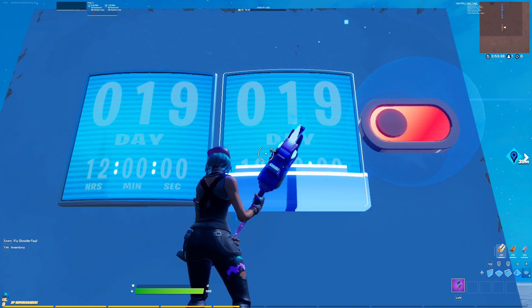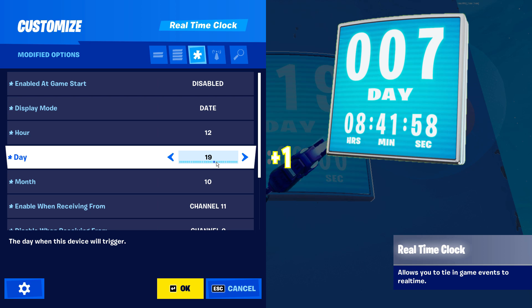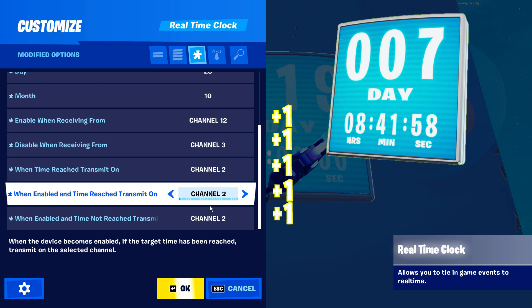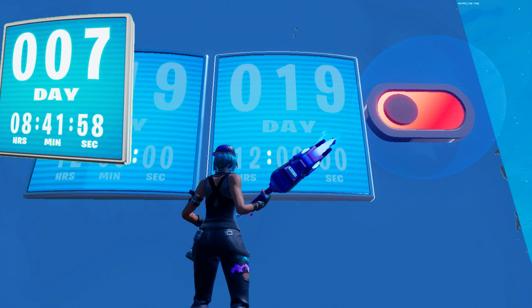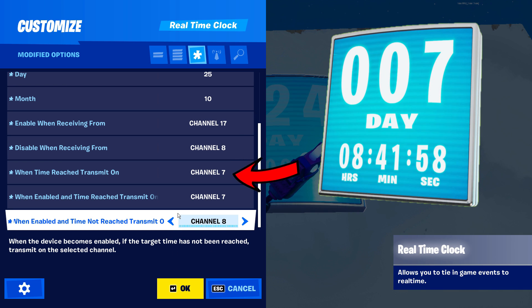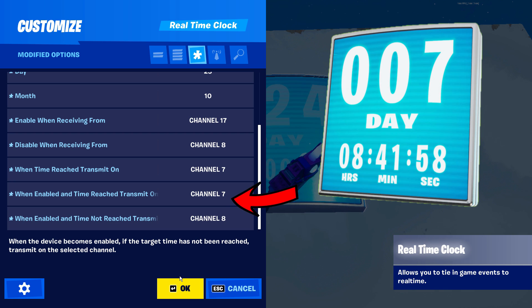All we have to do is copy and paste this device for each day of rewards we're making. Each time you copy the device, add one to the day setting and one to all the channels, so the next one would be day 20, channels 12, 3, 2, 2, 3. Since we're doing a whole week's worth we should have 7, and the very last one should be: enable when receiving from channel 17, disable when receiving from channel 8, when time reached and when enabled and time reached transmit on channel 7, and when enabled and time not reached transmit on channel 8, which disables the device.